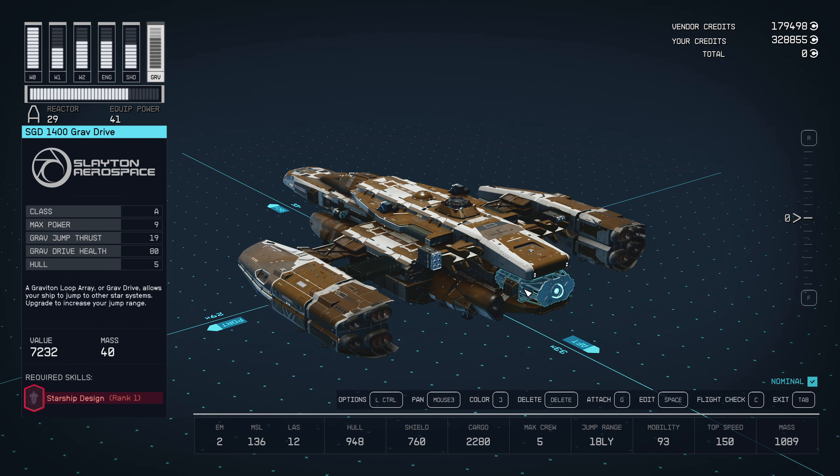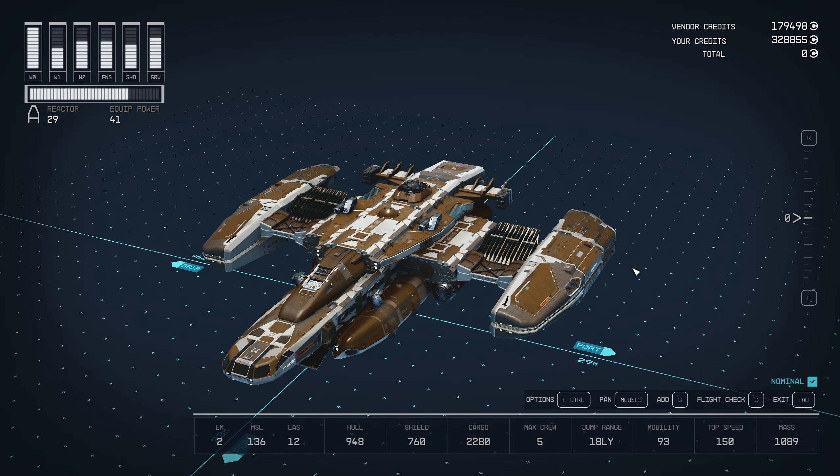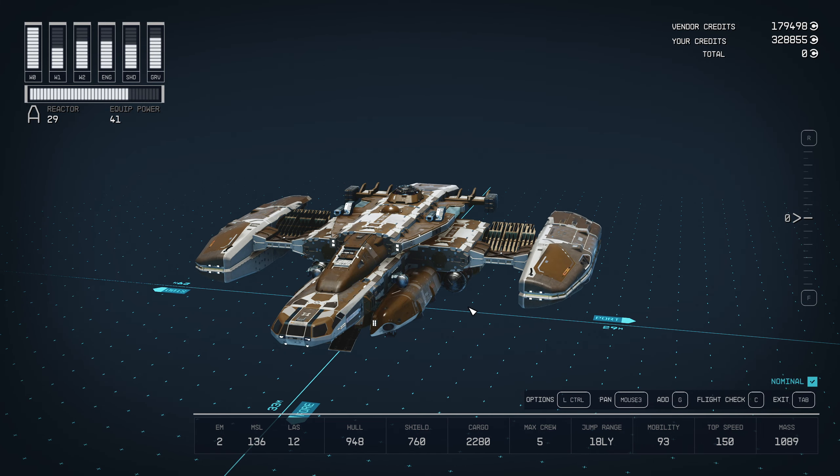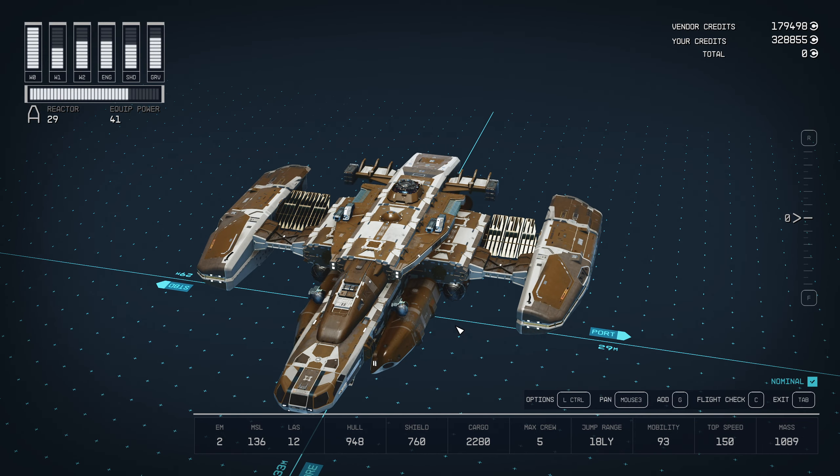So the Grav Drive I'm going to be replacing, because even without any skills you can get to a 23 lightyear range. The Grav Jump Thrust is 23. The Reactor is 29 — Starship Design Rank 4 is what's required. This thing is going to be an absolute monster once I'm done. It's going to do so much damage while having a pretty incredible shield. I do have some shield skill, so that's part of it.